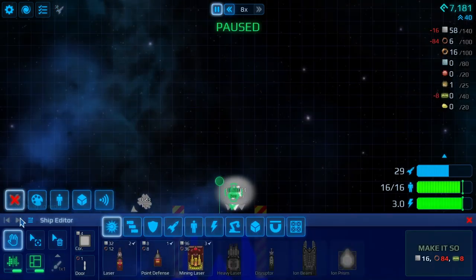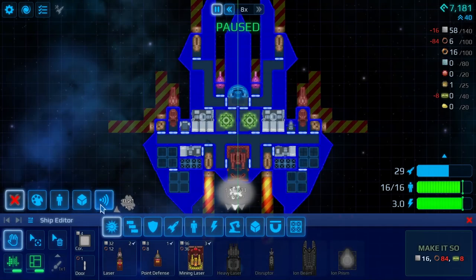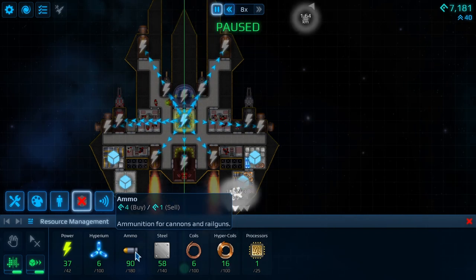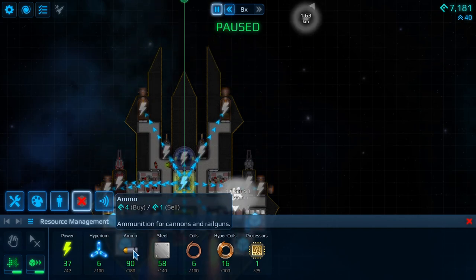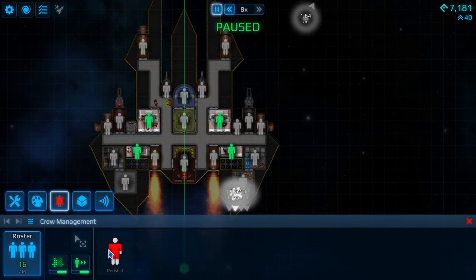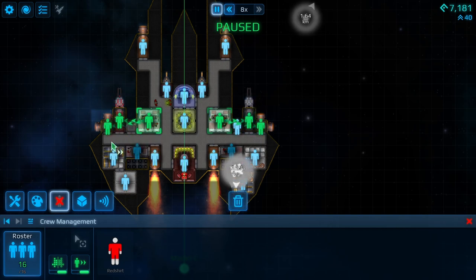Let's have a look at our ship now. Let's go here, just slow that down. Why didn't we sell that ammunition? So what have we got in terms of weapons? We basically have a couple of point defense and a couple of these. Now you want to go there, there, there, there, there and there.